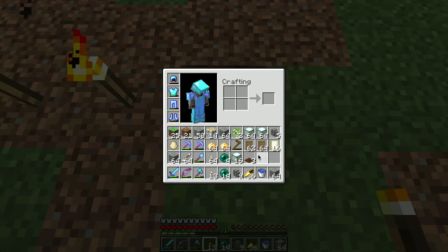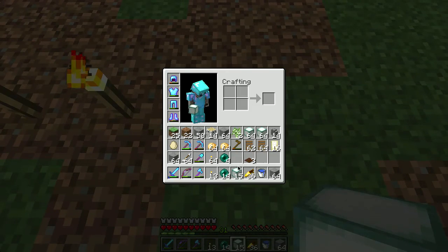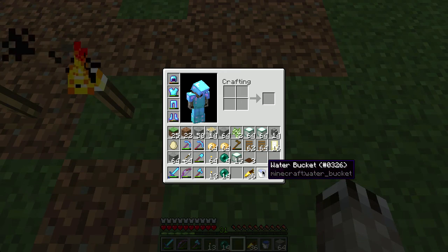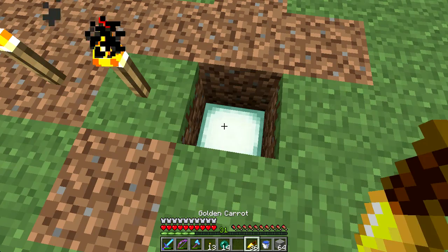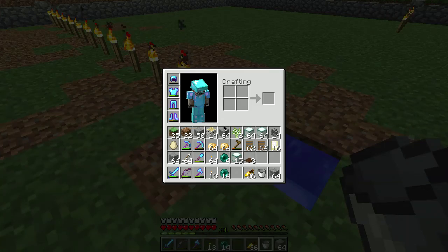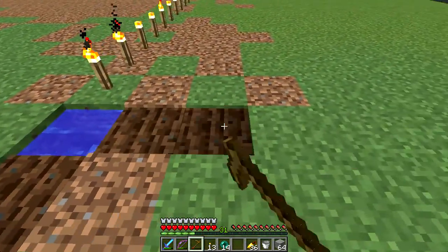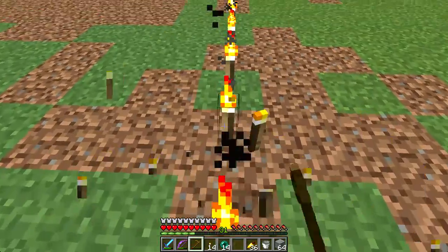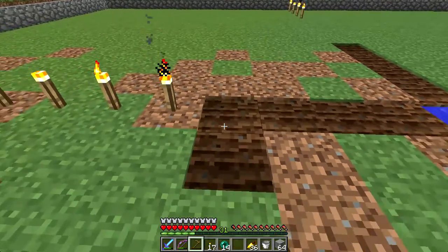I'm going to put that down there to give me a little bit of light. I didn't bring my ice, but I have the water bucket. And then I've got a hole here — I'm going to make a little farm. That thing of water will hydrate out to four. I'm going to make a little square.